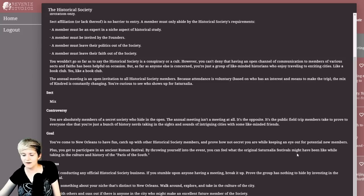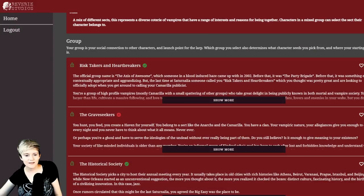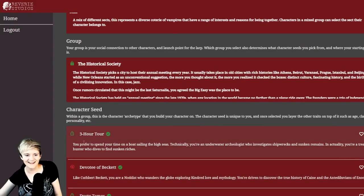You've come to New Orleans to have fun, catch up with other Historical Society members, and prove how not-secret you are, while keeping an eye out for potential new members. By throwing yourself into the events you can feel what the original Saturnalia festivals might have been like while taking in the culture and history. The action is: avoid conducting any official Historical Society business there. Walk around, explore, take in the culture, talk with others, and suss out if anyone in the city might make an excellent future member. I am decided — this is definitely my type of character.